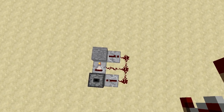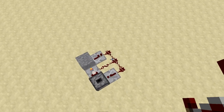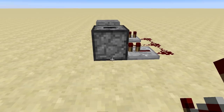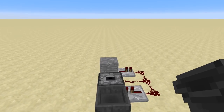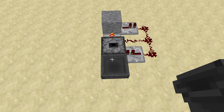So now you've got a really simple circuit — dropper, comparator, block, repeater, redstone, redstone, another repeater, back to the block. What a doddle. That is the entire system. So we've got to get something into the dropper, and obviously the best way of doing that is putting a hopper in. Go into shift click and stick one in there.